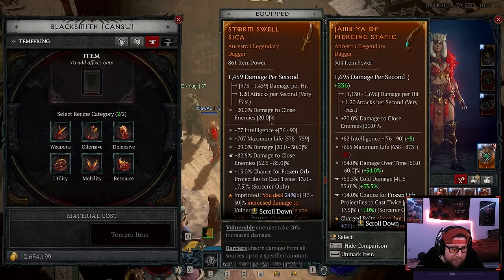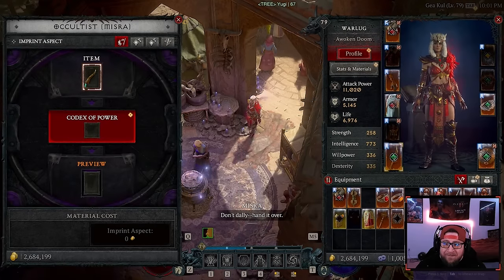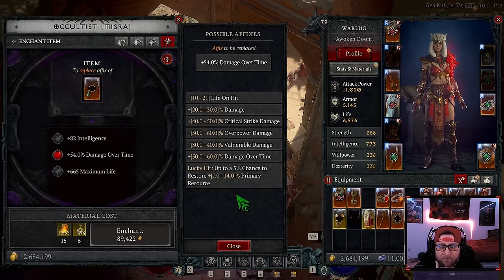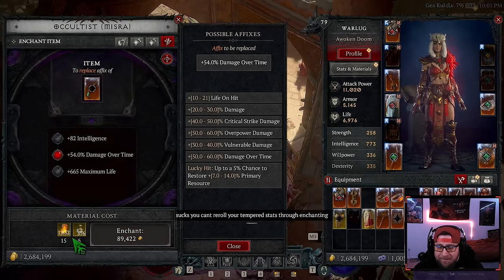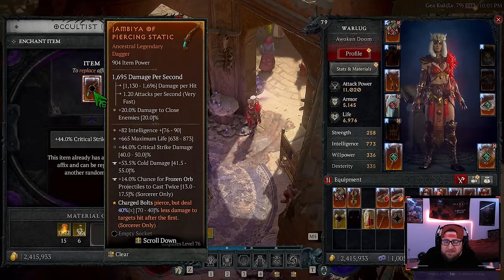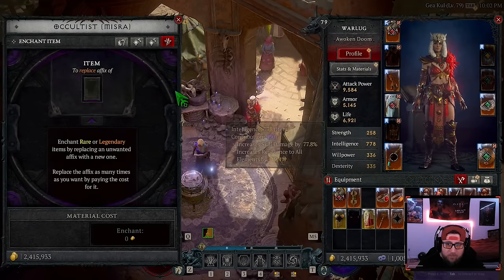The weapon is done. Now for re-rolling at the Occultist under Enchanting — this hasn't changed from last season. You can select a stat and view the possible affixes. We're not a damage-over-time build, we're playing Frozen Orb, so ideally we want Attack Speed. Available affixes include Critical Strike Damage and Vulnerable Damage, which are all very good. We roll — got Damage Over Time and Life on Hit — no change. Re-roll again, we got Critical Strike Damage, which is a solid roll.